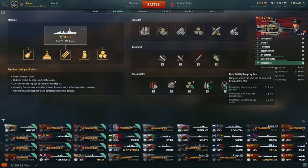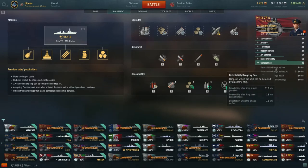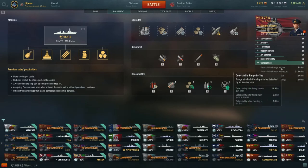Enemy ships have similar concealment — not German ones, but Japanese and other ships. American and British destroyers would have similar concealment. Like Shimakaze would have 5.6. So it's comparable to other ships — it's not huge.